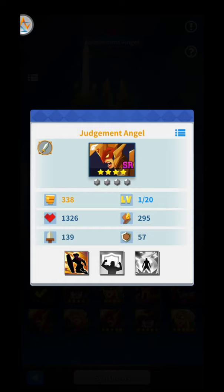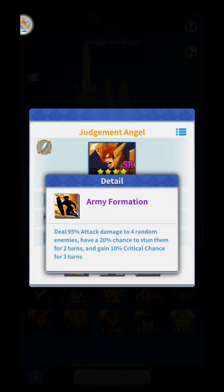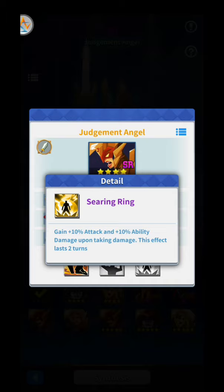And this one is a warrior also. Let's see: deals 95% damage, has a 20% chance to stun for 2, and gains 10% critical chance and ability damage. The last skill: gains 10% attack and 10% ability upon taking damage — this effect lasts for 2.